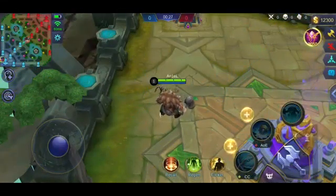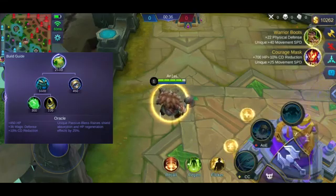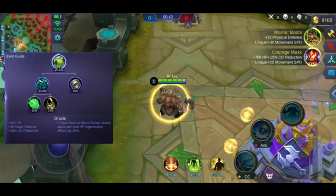Sunod na item natin is yung Oracle. Pinapataas na ito yung regen effects tsaka yung shield effects ng mga item at skill. Magandang pang-combo ito sa Athena's Shield para mas mataas yung shield na ibibigay sa'yo. Madadagdagan din yung magic defense mo kapag binili mo yung item na to.